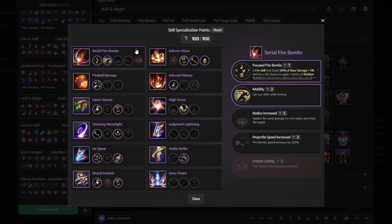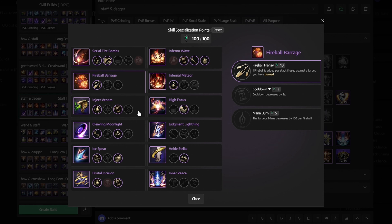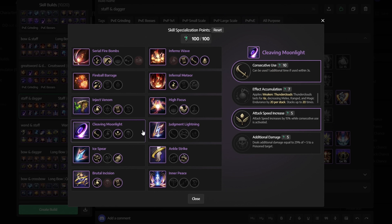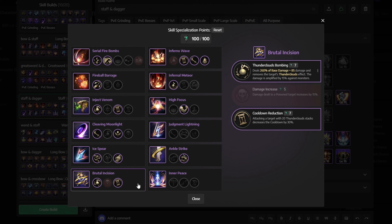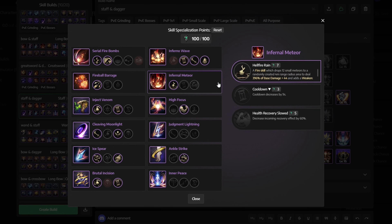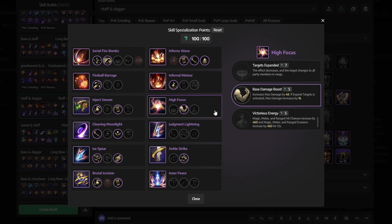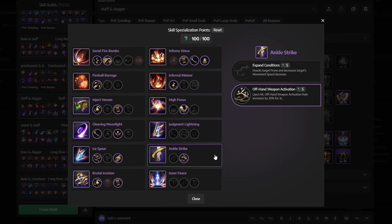For skill specialization: for Serial Firebombs, select Focused Firebombs and Mobility. For Fireball Barrage, get Fireball Frenzy. For Inject Venom, select Lightning Infusion and Cooldown Reduction. For Cleaving Moonlight, get Consecutive Use and Attack Speed Increase. For Ice Spear, get Ice Spear Bombardment and Damage Increase. For Brutal Incision, select Thunderclouds Bombing and Cooldown Reduction. For Inferno Wave, get Cooldown, Consecutive Use, and Burning. For Infernal Meteor, get Hellfire Rain. For High Focus, get Base Damage Boost. For Judgment Lightning and Inner Peace, don't select anything. For Ankle Strike, get Offhand Weapon Activation.